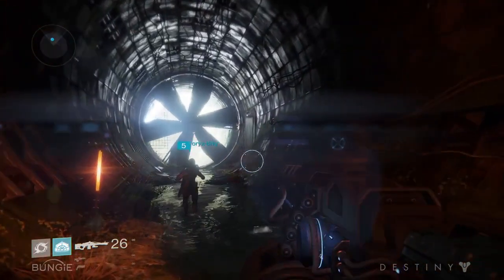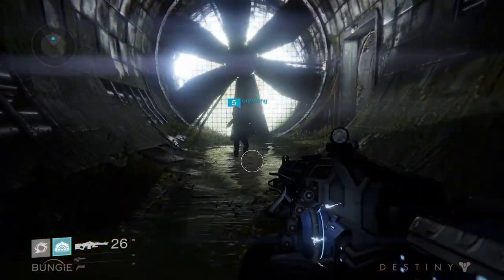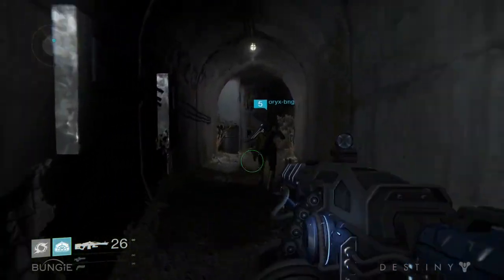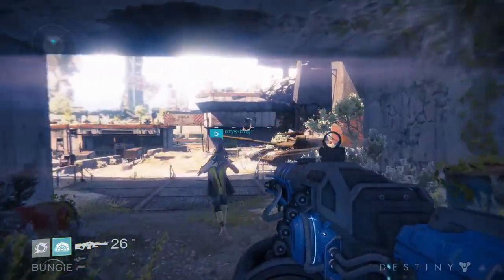We have a sewer in our game — check. It goes along with our anti-gravity level that's going to come up later. I'm just kidding, we don't have an anti-gravity level. We do have lava though. Let's head out of the wall here.